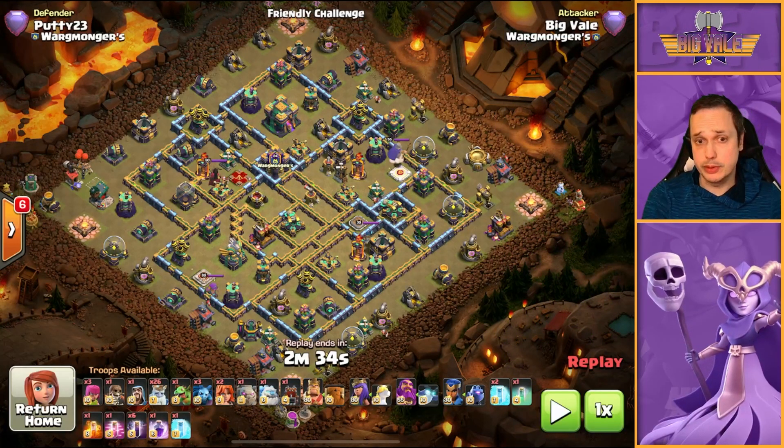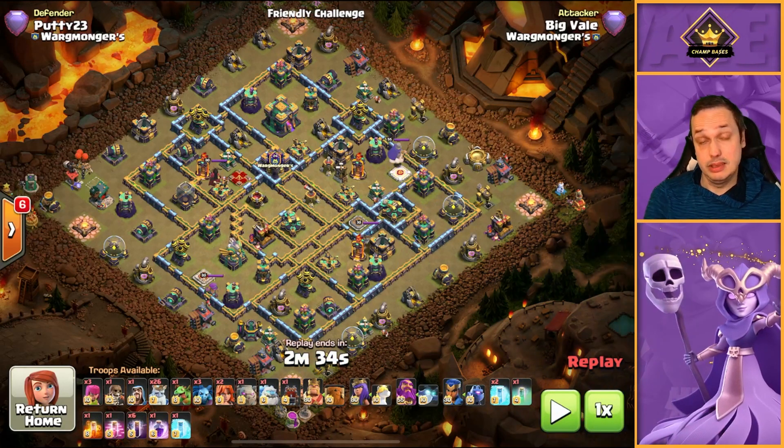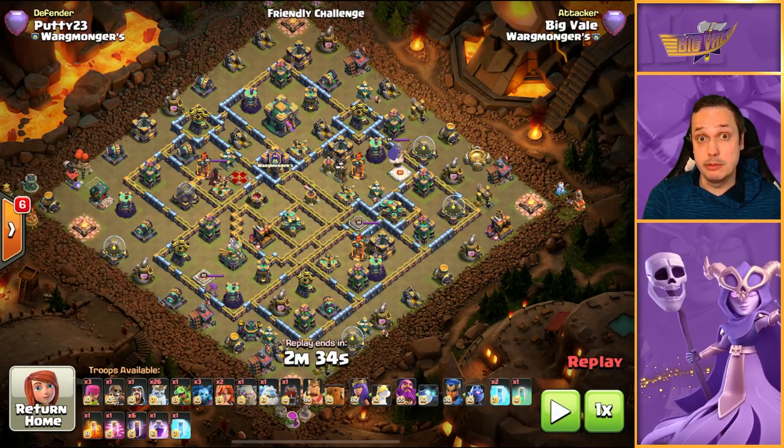You can see the army comp across the bottom of your screen. It's primarily Royal Ghosts and Bats — that's basically why I call it Royal Ghost Bats, and that's what we're going with.